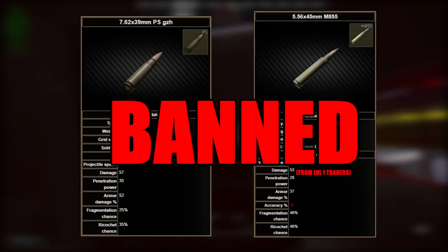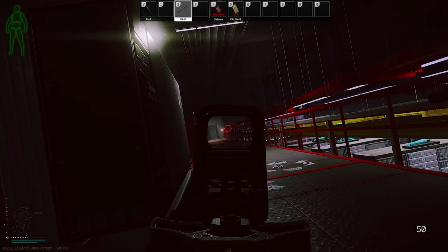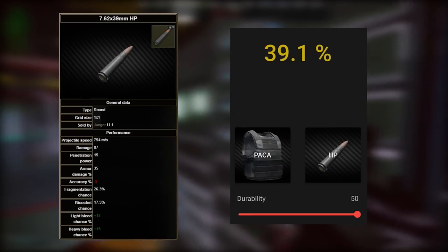You can no longer buy 7.62 PS from Prapor level 1, nor 855 with Peacekeeper level 1. Because of this, I'm seeing new players run 7.62 HP and SKS's, but with only 15 pen you can't even fight a PACA armor.